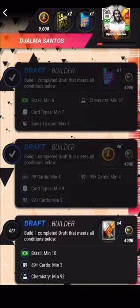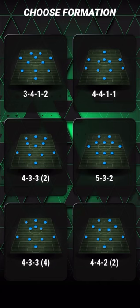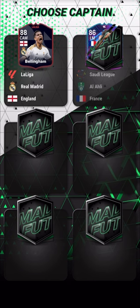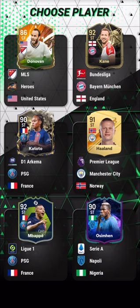Let's get into the second draft where we need 10 Brazilians, three 89-pluses, and 92 chemistry. Into the second objective draft of the video — we need a Brazilian squad. We don't get any Brazilian players to start. We'll take Smith because he's the only 89-plus player, so we can have one 89-plus from a different nation. Then we need at least two from Brazil — but we're getting no Brazilian players to start off with.